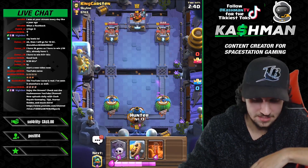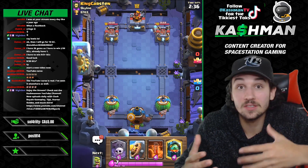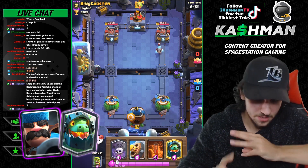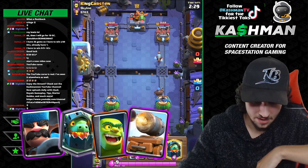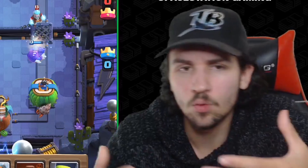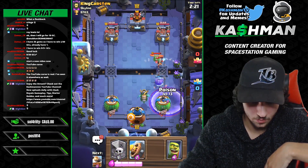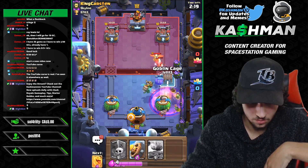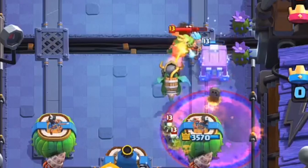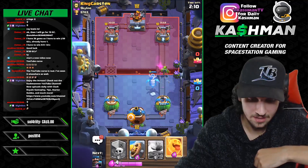I made this deck yesterday. The way I made it was by using all these great defensive cards — the Hunter, the Inferno Dragon, the Goblin Cage, and the Cannon Cart. Then I thought about a win condition, and I picked Graveyard. This is the deck I came up with, and so far it's really really good.